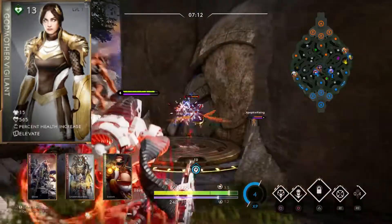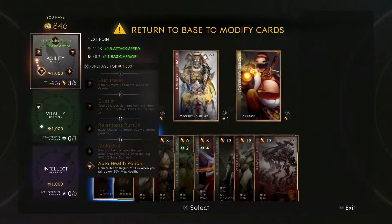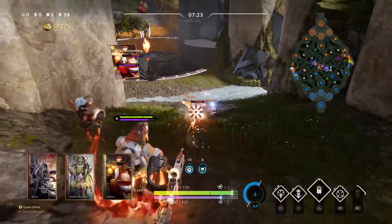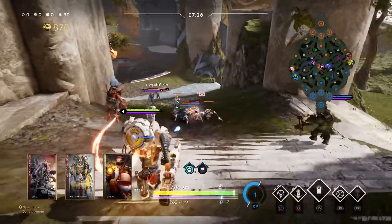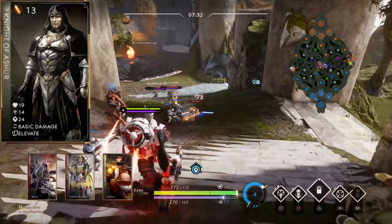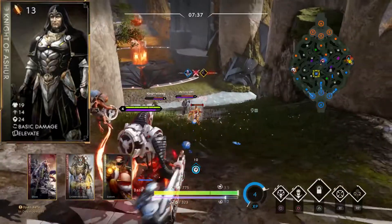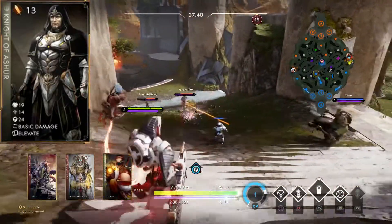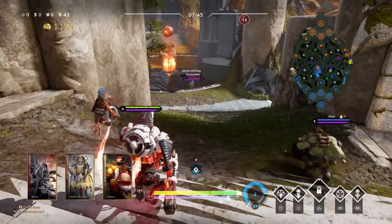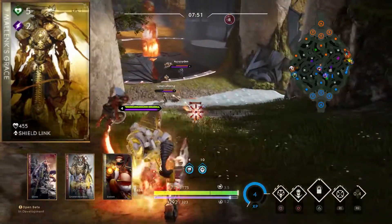Godmother Vigilant — reduced base max health from 15 to 10, reduced max health from 565 to 240, and now grants 190 max mana. I would say Godmother got hit pretty hard and I don't think we will see one-card tanks. Knights of Asher — basic damage increased from 25 to 30 and the elevated effect increased from 1.5 to 2.5, so Knights of Asher might be a great card — it did offer the highest damage if you watched that comparison video I made.